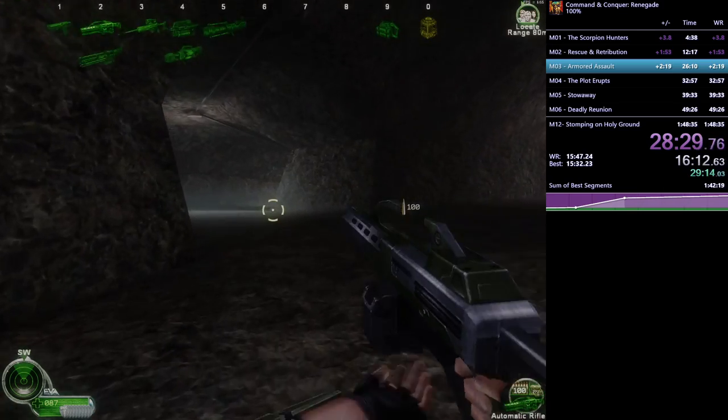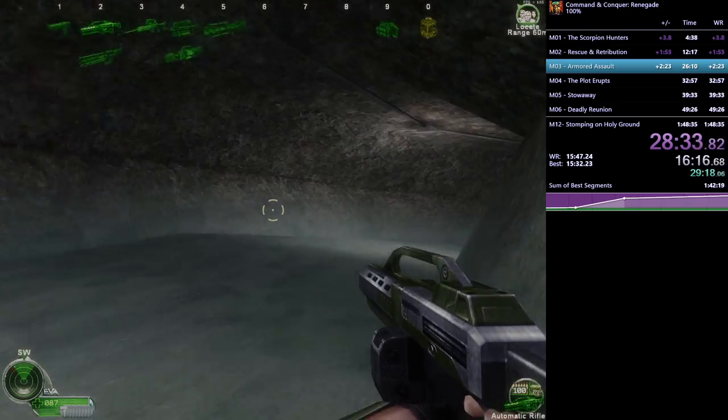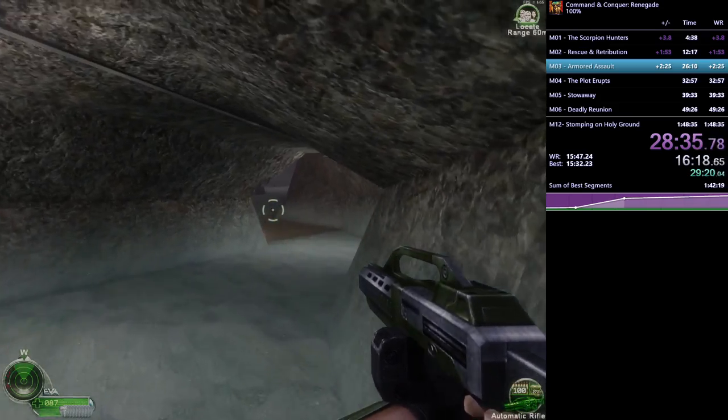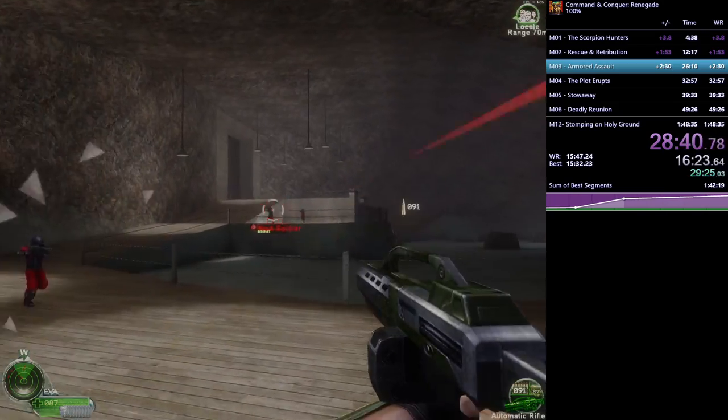This next section is scary in 100% because there's a rocket launcher, an officer, and two chem soldiers — all fairly dangerous, especially the rocket launcher. But DJ is the world record holder in this category and he's ready for it — he kills them.